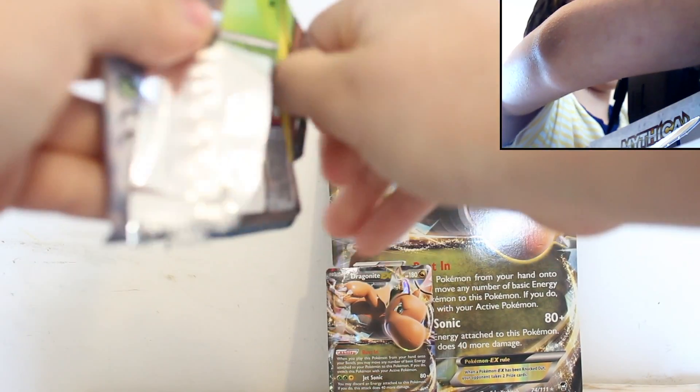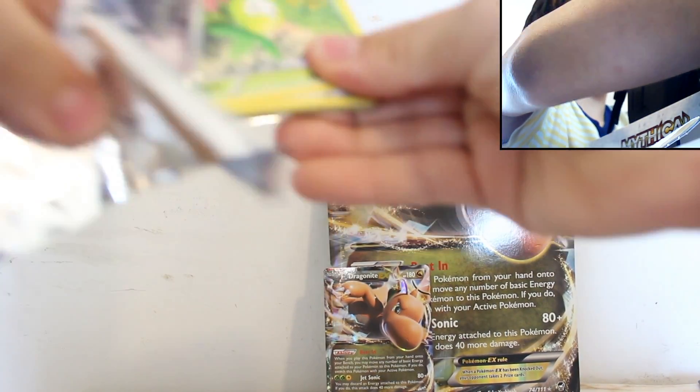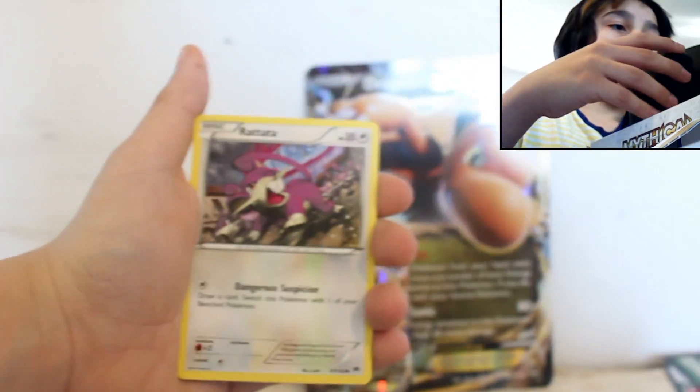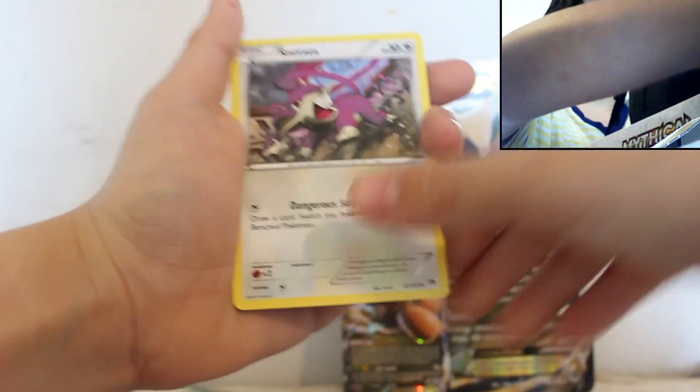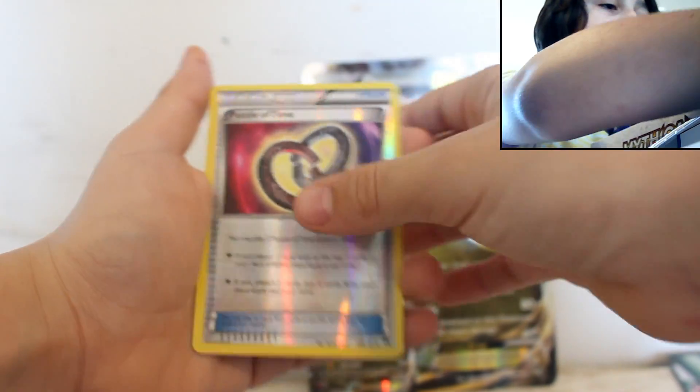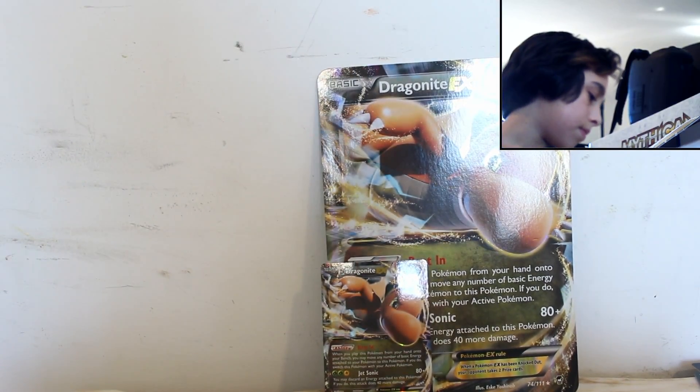Oh, he's right here — hey, Dragonite! So we've got a Break Point pack and a Fates Collide pack. Let's go with Break Point first since that's the oldest set. Imagine getting an EX in every pack — I'd be so psyched. Okay, focus. One, two, three. We got a Pokemon Catcher, Psychic, Third Eye Pet, Newmill, Electibuzz, Ferroseed, Puzzle of Time, and a regular Prism thing.